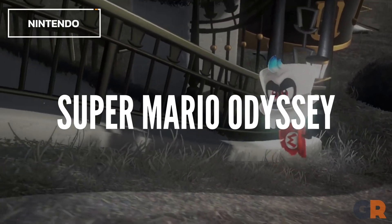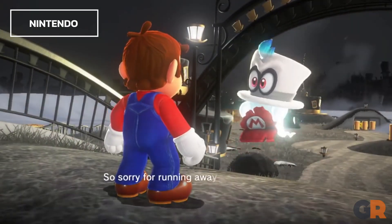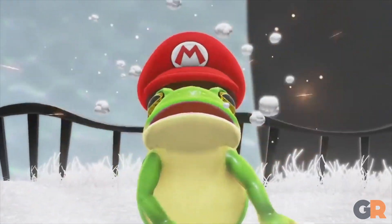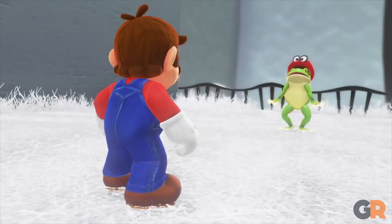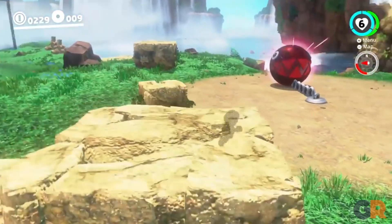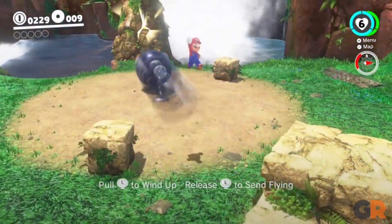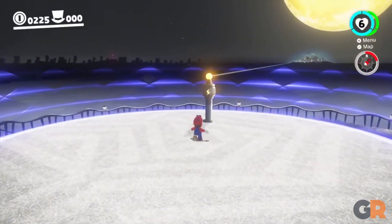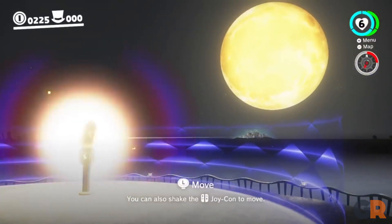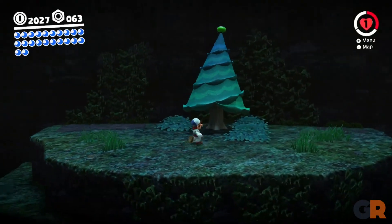Super Mario Odyssey introduced both the character Cappy and a new gameplay mechanic called Capturing. By throwing Cappy at certain objects and creatures, Mario can transform into those things and use certain abilities related to them. A lot of the things Mario can transform into are enemies, like a Goomba, a Chain Chomp, and even a T-Rex. But there are more mundane things that he can transform into, like a Bowser statue in the Moon Kingdom or a tree in the Forest Kingdom.